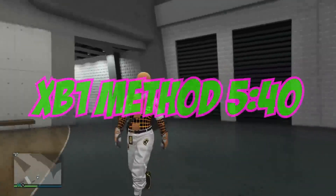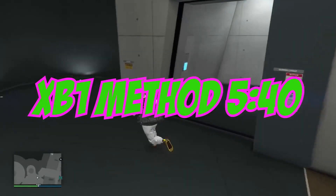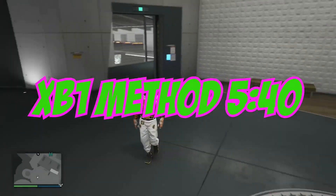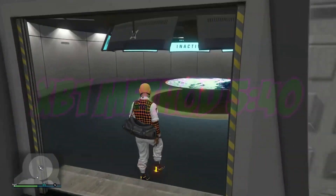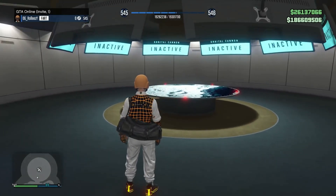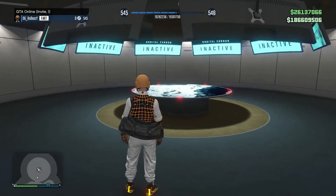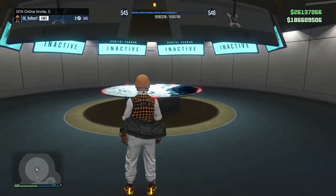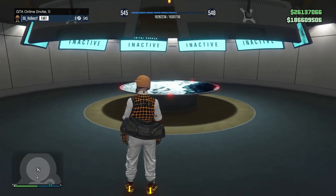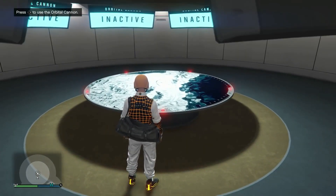I'm going to put a timestamp on where the Xbox method is, so Xbox guys skip to that part now. In the top right you can see I have 186 million 609,000 — you don't need to deposit or withdraw anything. If you add 500k to that, that's going to be 187 million 109,000. You're going to visually be able to see that I get 500k every single time. Go into your facility, make sure your spawn location is set to the facility, and go up to your orbital cannon.